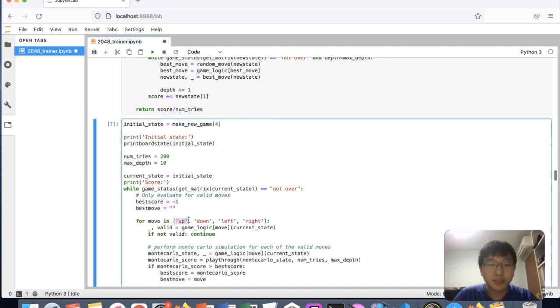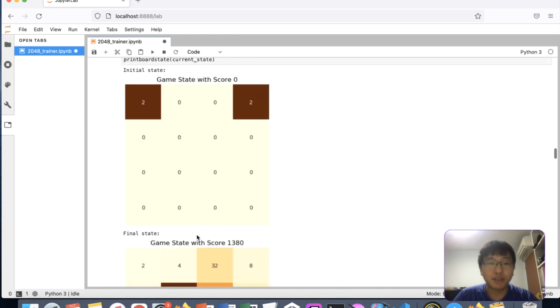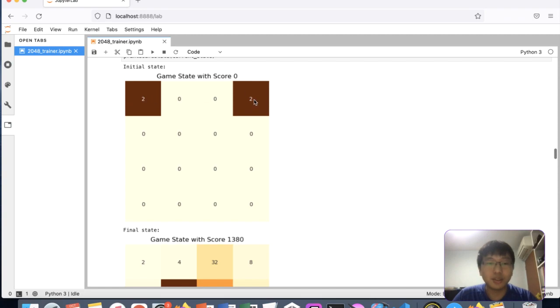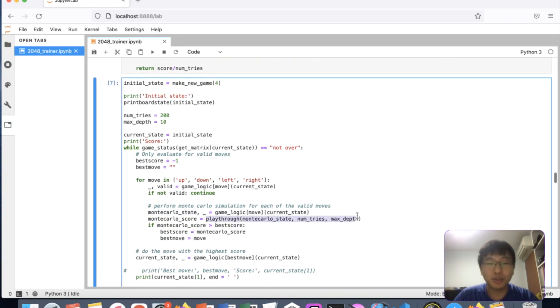Monte Carlo works by picking a move — up, down, left, or right — and if it's valid, it plays to the next state. Each move leads to a different Monte Carlo state. For example, moving left shifts a two to a new position, moving down puts both twos at the bottom, moving right merges them into a four, and moving up is invalid because there's no change. Based on these Monte Carlo states, we play through to a certain depth, find the best score, and pick the move with the highest score.